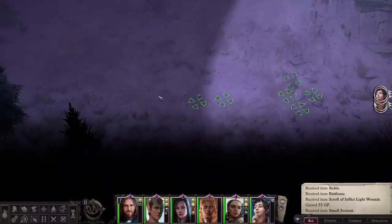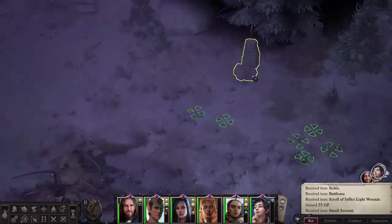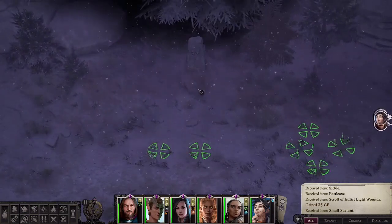Now that we've got both the harp and the sextant, we're gonna make our way over to what is known as the Desna altar — and this is the Desna altar right here. Once we get to the altar, we're going to loot it.